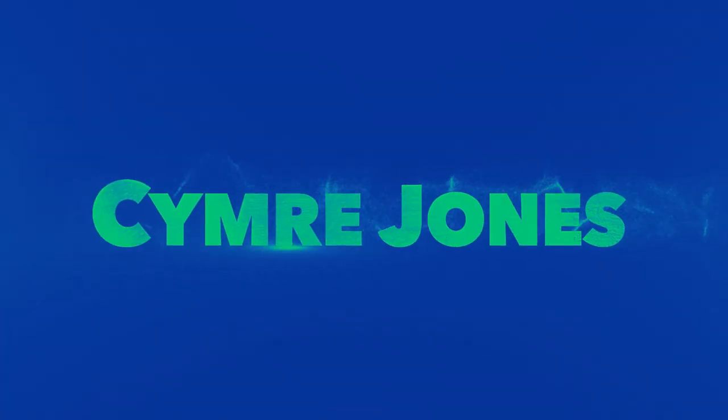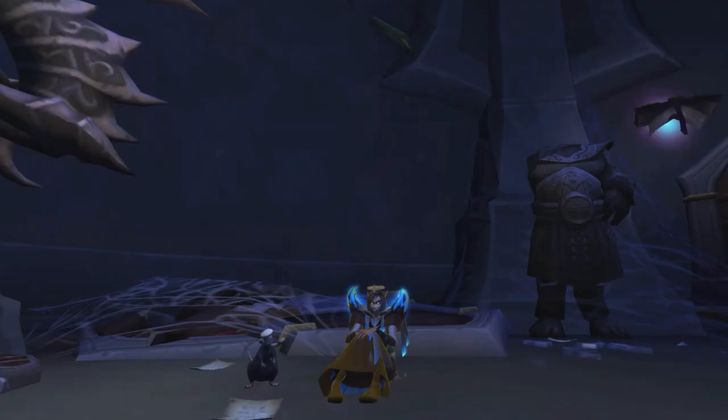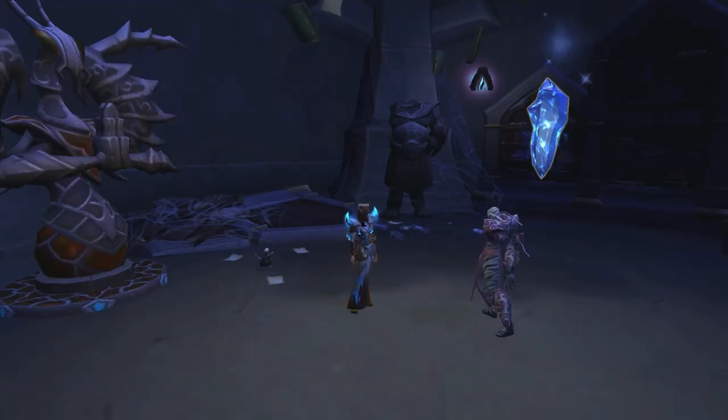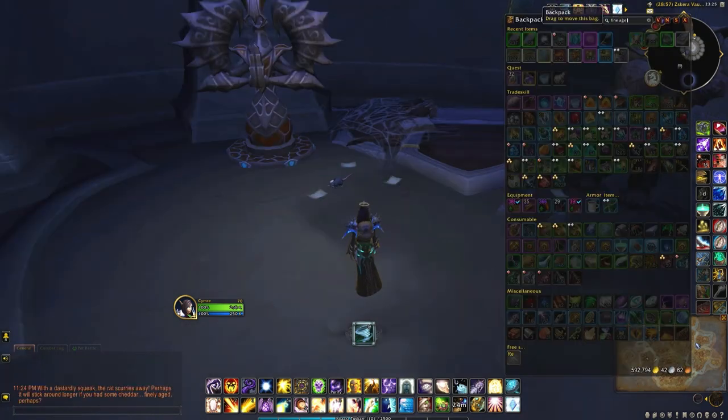If you entered your vault you may have noticed a little recipe rat in one of the rooms. For me, mine happened to be in the room that had the arcane buff. When you first click the rat he will pop into your bags, and you soon realize that he has a recipe that you may want to collect.